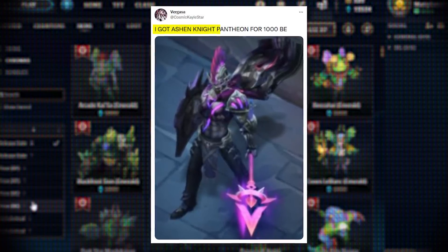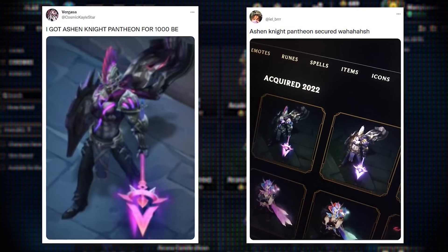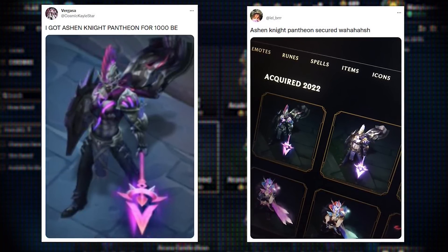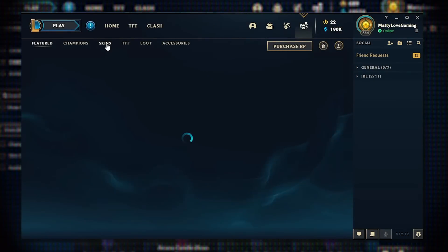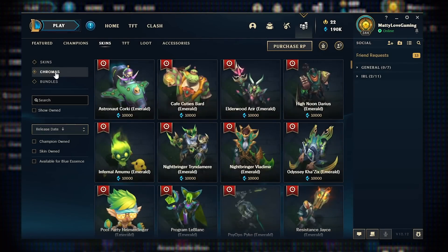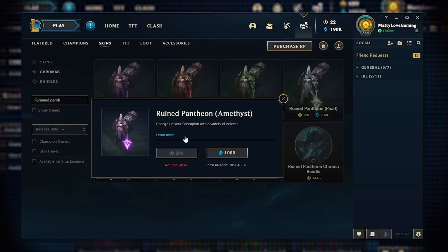There's a meme going around that you can get Ashen Knight Pantheon for 1000 Blue Essence. If you own the Ruined Pantheon skin, just go to the Essence Emporium, search for Ruined Pantheon, select the purple colored Chroma, and purchase. You are now the proud owner of the new Ashen Knight Pantheon skin.